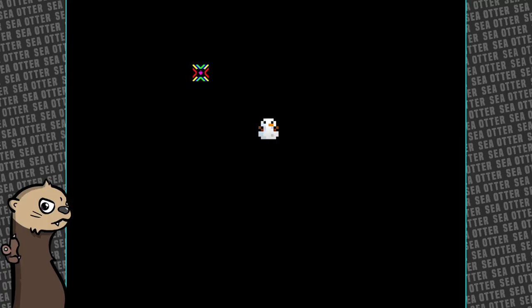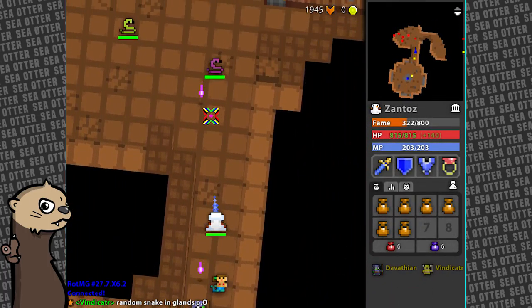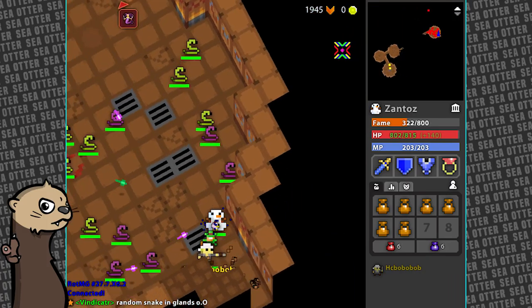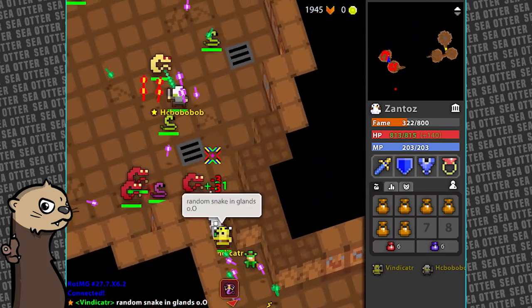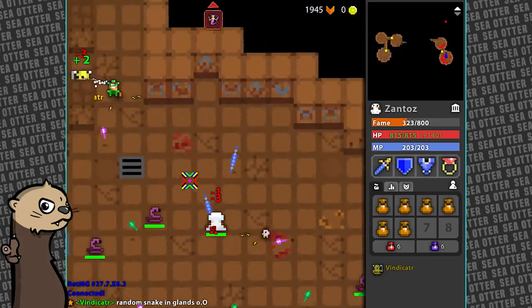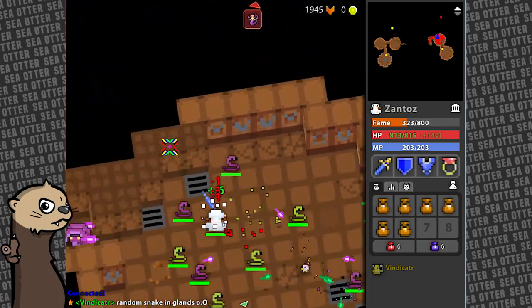Speaking of which, hey, look - a snake pit! That's one more speed in the bag. Looks like there's some people in here - let's go ahead and teleport over to here, just rush this. This does not appear to be the right direction though - let's try over here.